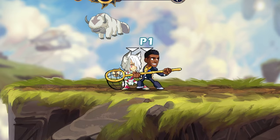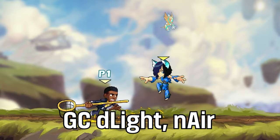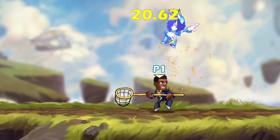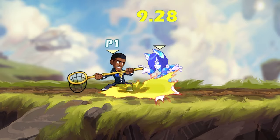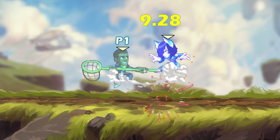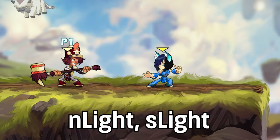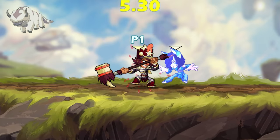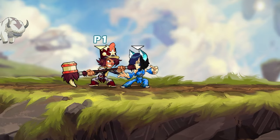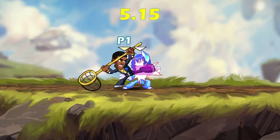There are two more true combos to talk about, but these are more niche. One of these is Gravity Cancel D-Light into Nair. This can be good if you catch your opponent high in the air with a GC D-Light to go for an early kill off the top, but this is rare, and it's usually better to go for a more reliable kill confirm. The last one is even more niche, being N-Light into Sidelight. The reason it's so obscure is because it's only true on low damage when using the current worst Hammer legend, Cassidy. That being said, this is a good follow-up off N-Light for any Hammer legend — it just won't be true.